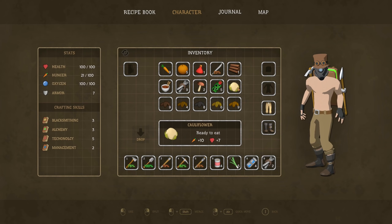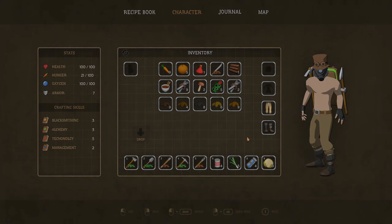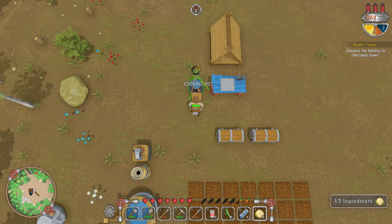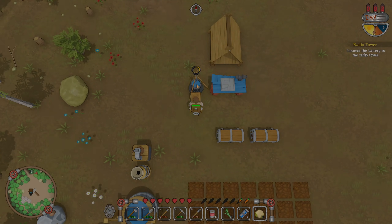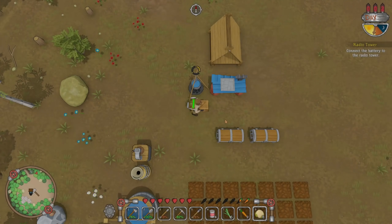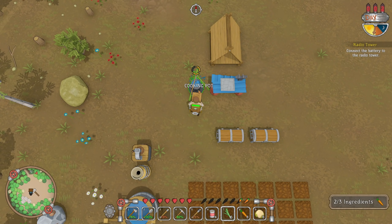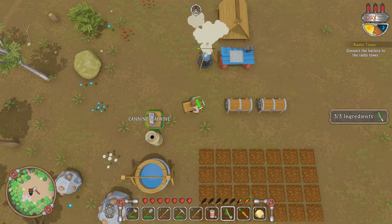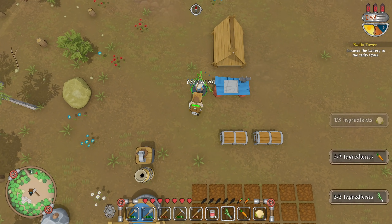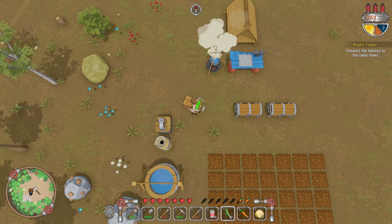Let's grab all this stuff and make some seeds. If I go to the seed maker — now we have nine tomato seeds, that's quite a bit! Let's do some leeks. We have cauliflower seeds, carrot seeds, leek seeds. I think we got seeds when we picked up the plants too — cauliflower, carrot, leek, pumpkin, and tomato.